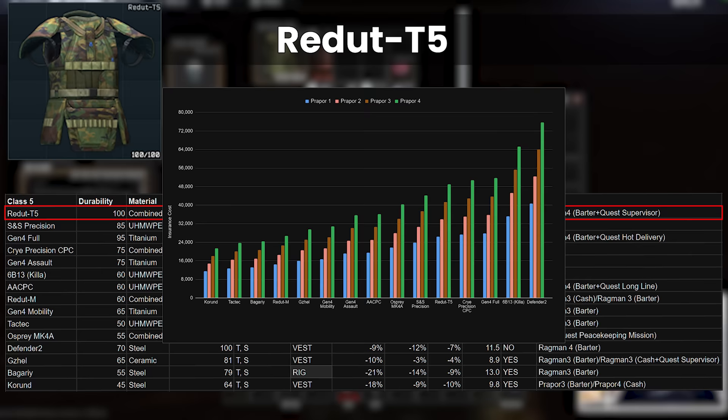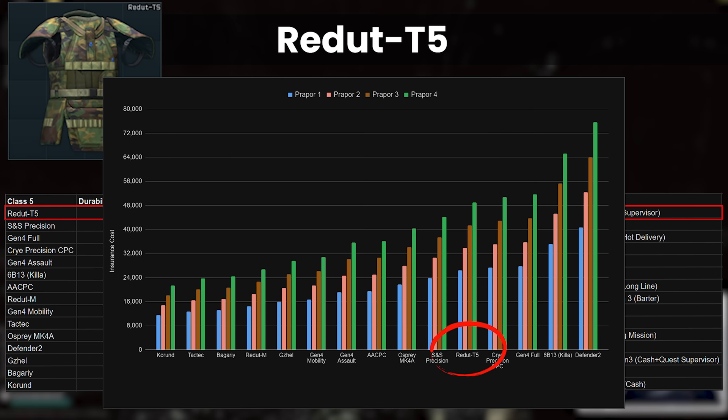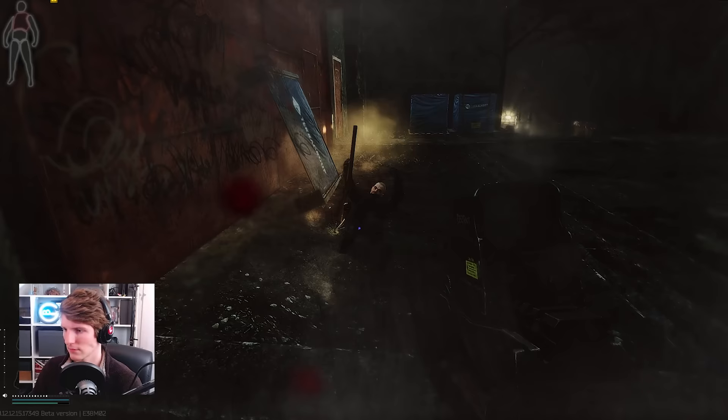Insurance-wise, as we worked out in the Class 4 video, there is a defined formula for working out what this will be, and it scales up with trader level — yes, it gets more expensive as your Prapor level increases. However, surprisingly, the T5 is only the 5th most expensive out of the 15 total in armour Class 5, costing 49k at Prapor 4 to insure. I think this armour is fun once you get to Ragman 4, but as it's Class 5, you will die to 7.62 BP. If you're ready for that, then rock on.